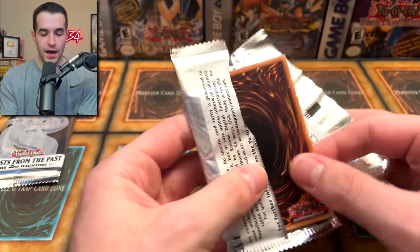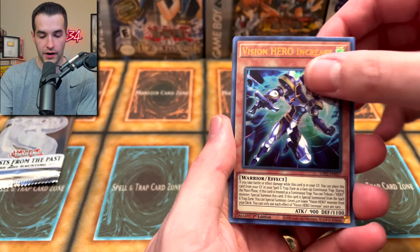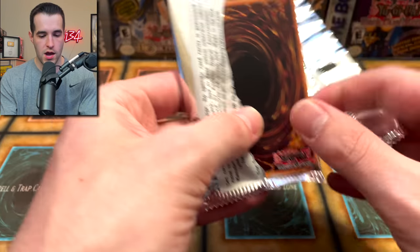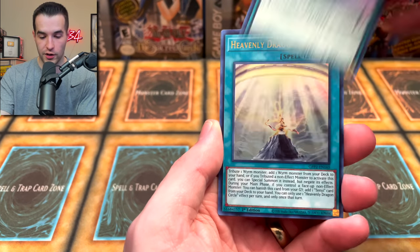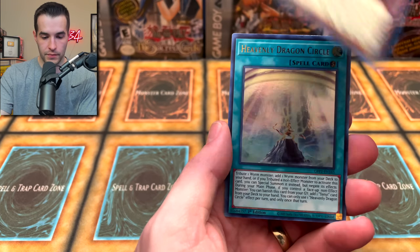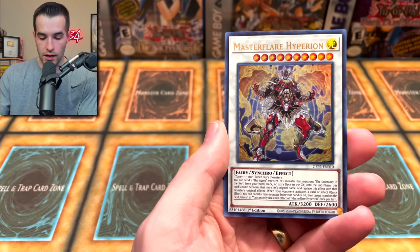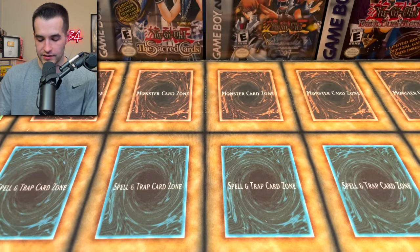If you have enjoyed this, make sure to subscribe to the channel. This is 100 packs of Ghost from the Past 2, by the way — a 100 pack opening. Vampire Increase. The final pack — two Ghost Rares, you guys can win all these. Don't forget to enter the giveaway. We got the Cornucopius, the Kaliuga, the Ghost Trick, and the final card of the opening — will it be a third Ghost Rare? Blue Eyes White Dragon. I thought it might be something with those Synchros — Synchros always make you think Ghost Rare, probably because of the originals.